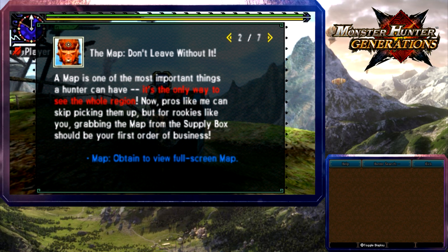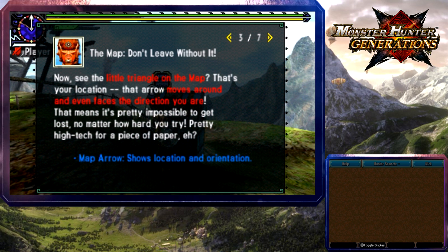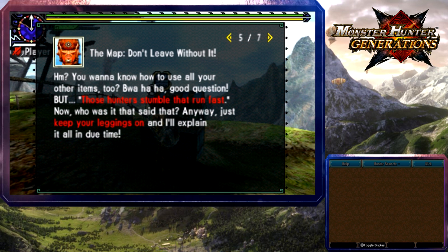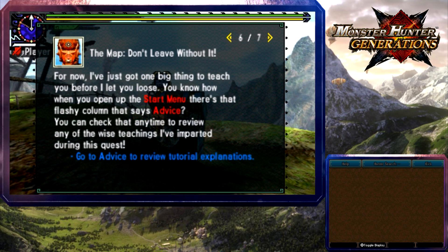I don't think I'm ever going to skip picking up the map. You can see the little triangle on the map — that's the location arrow, and it moves around and faces the direction you are. Pretty impossible to get lost. One big thing to teach you before I let loose: you know how you open up the start menu? The flashing column says 'advice' — you can check it any time to review UI teachings imparted during a quest.